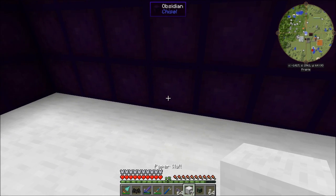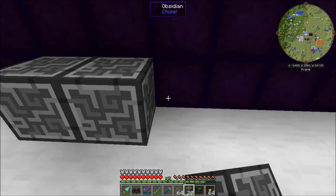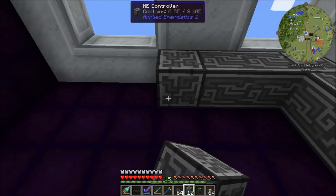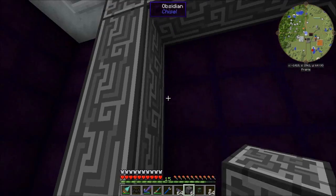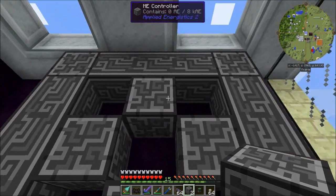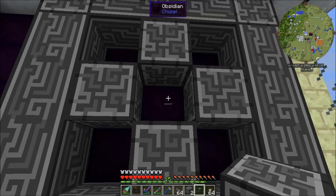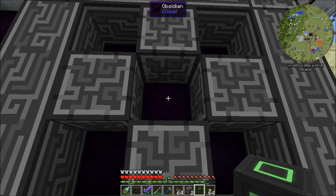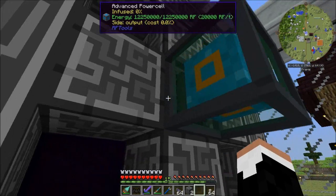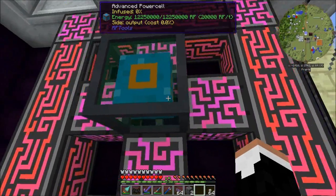I do want to have it vertical like that, but we're going to do it against the wall — just like that. We can change this later if we want to, and I probably will change it at some point. But for right now, that's how it's going to work. We're going to put the conduit right there, attach the power cell right there, and that's going to light up the entire ME controller.